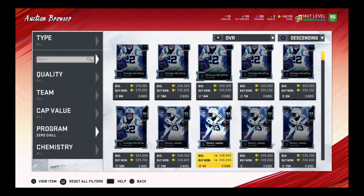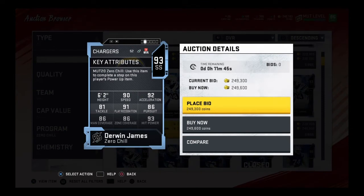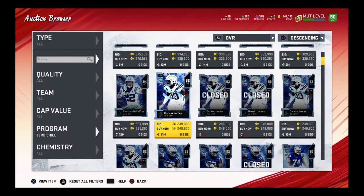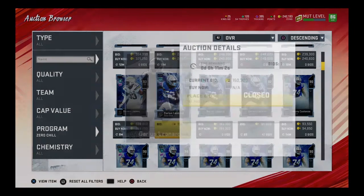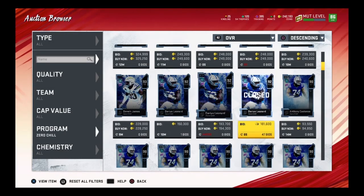Next player is Derwin James — this card looks very nice. He doesn't have great man zone coverage, but everything else he's great at, so not a bad card. After that is Darius Leonard, which is a little bit of a letdown to me, especially compared to the Ted Hendricks card. Get this card at your own risk — if you need him, get him, but just think about it.